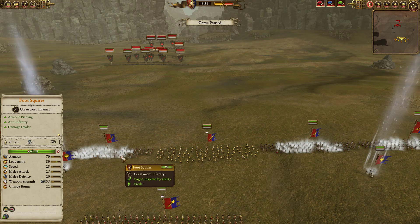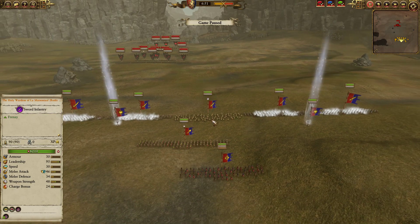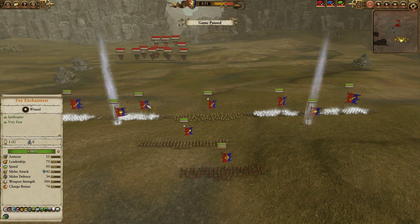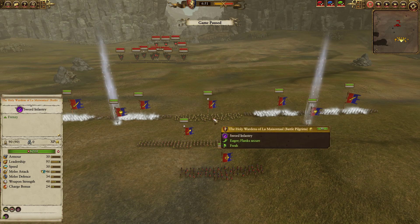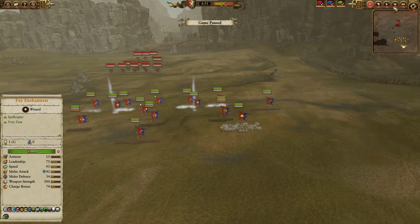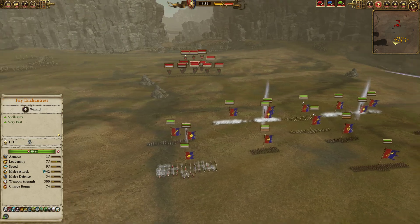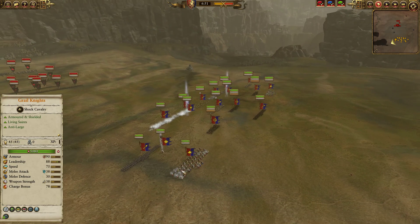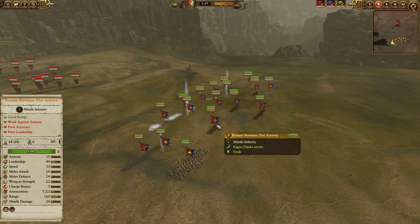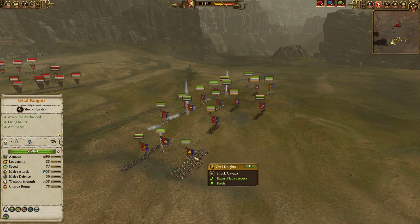Even so, it's still plus 12 leadership and Immunity to Psychology, which is crazy. You can see the Foot Squires up to 89 leadership — comparable to the Holy Wardens at 95. That's why I didn't put the Grail Relique over in the center; the Holy Wardens will hold without it. In the back we have two units of Grail Knights to provide cavalry flexibility and support, because Bretonnia doesn't have black powder weapons or the greatest shooting tools — you can't just go mass infantry the way Empire can. You always want some cavalry.